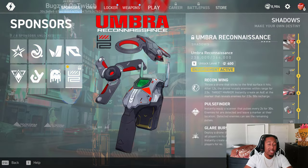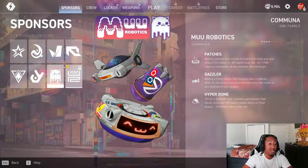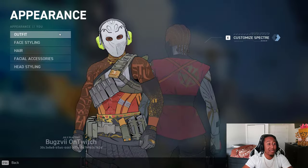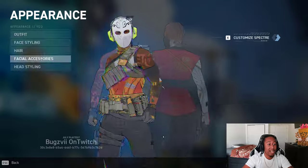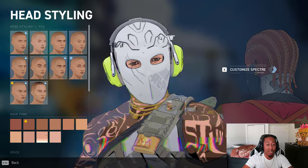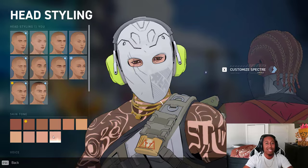One thing I do want to say is that when it comes to these sponsors, you're gonna fall in love with their abilities and not their characters, because there are no characters. You get to choose whatever sponsor you want and they connect to your customizable character — outfits, face styling, facials, skin — you get to choose everything about how your character looks, and it's amazing.